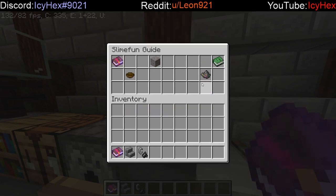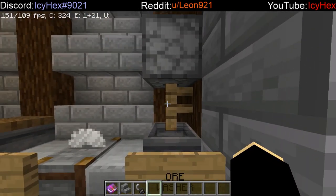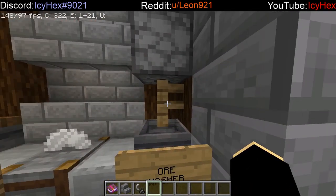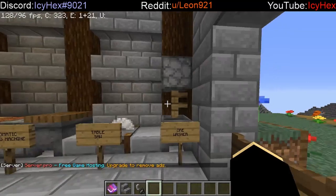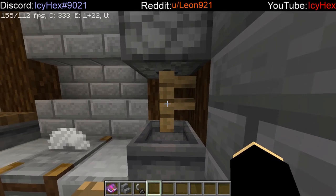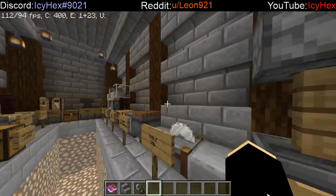The sifted ore can be put into our next machine, the ore washer, and it can be transformed into random ingots. You can get things like iron dust, copper dust, aluminum dust, and similar materials. You can then put those into the smeltery to turn them into their ingot counterpart. This machine is incredibly useful for machinery making, since copper and aluminum are essential in almost every single machine you're going to be making.